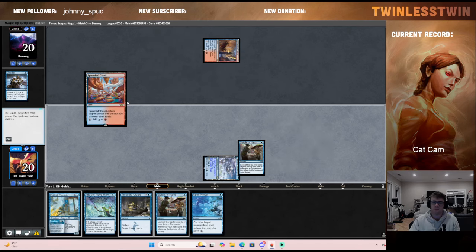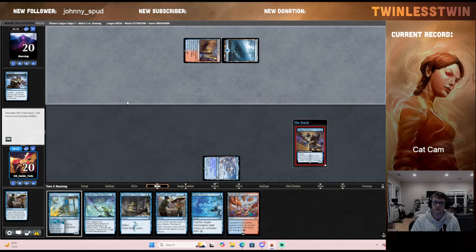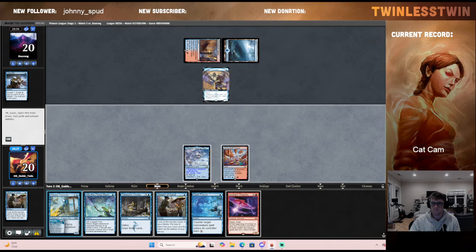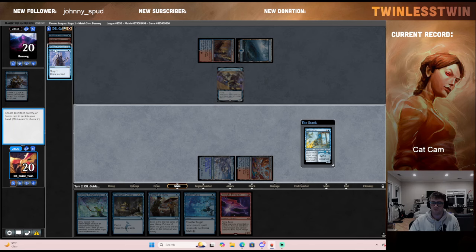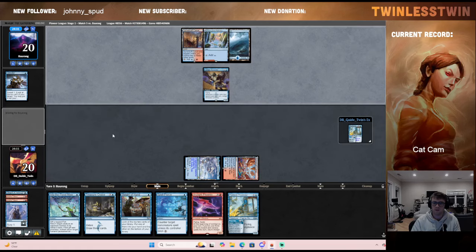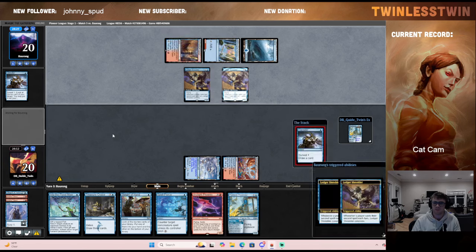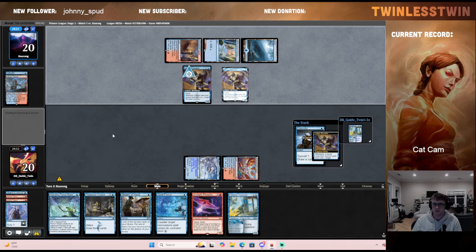I wish I had an instant-speed cantrip here because piercing an Artist Talent does seem very important. I guess if they just slam Artist Talent, we can Into the Flood Maw, maybe. I'm going to resolve this Free the Fey now — I know that's a pretty premium card to resolve, and I don't want to get Spell Pierced when I know that's going to be my play. Double Shredder is very scary when we didn't have an answer to the first one. We have this Into the Flood Maw, but the Shredders are definitely going to get value and make it harder for us to sequence our turns.